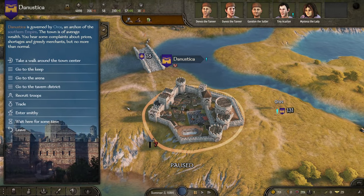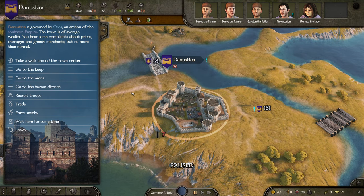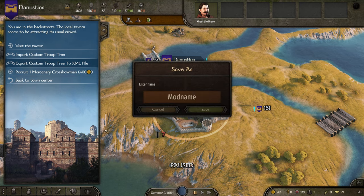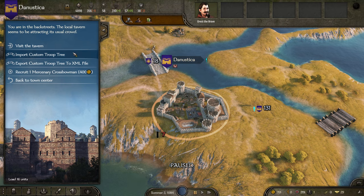Making a whole troop tree is difficult, especially if you want it to be balanced. You can go into the tavern and export a custom troop tree to an XML file. Clicking this button creates a mod file in your Bannerlord module folder. You then exit Bannerlord, start up the launcher, activate it as a mod, give it a name, and save. I've already done that, so we'll import a custom troop tree instead - and it has loaded 16 units.